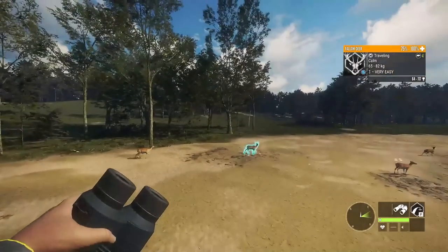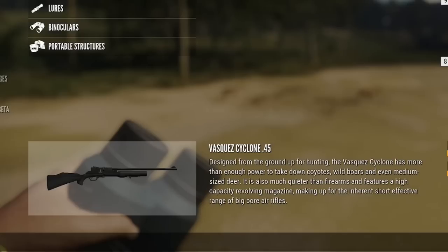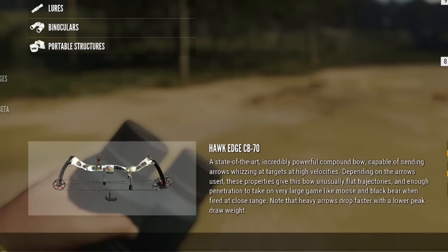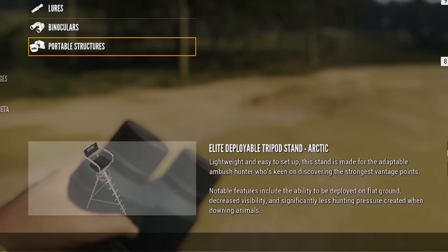I have tripods with me. Today I am carrying the Vyrant 22 LR for class 1 species like turkeys and mallards that we now have in Tiawaroa, and I prefer it over the Zarza 22 because the Vyrant has 10 shots. You can find the Vyrant 22 in weapon pack 1. I also have the Vasquez Cyclone 45 air rifle from weapon pack 3, the Hawk Edge CB70 bow with all the different arrows so I can use it on any species, and that is a non-DLC bow. And of course I have my Apex feet binoculars and I am carrying tripods.